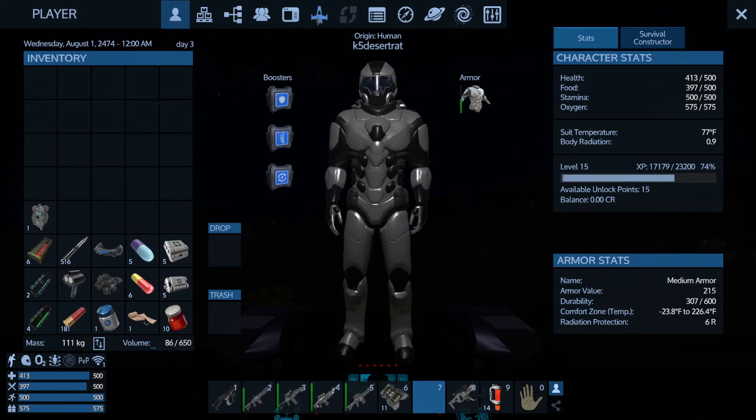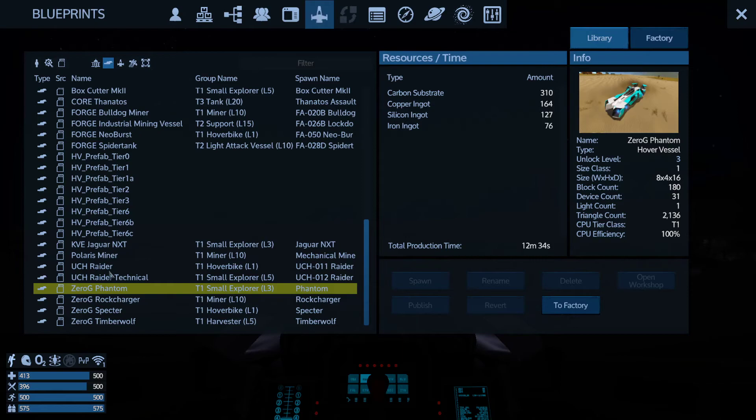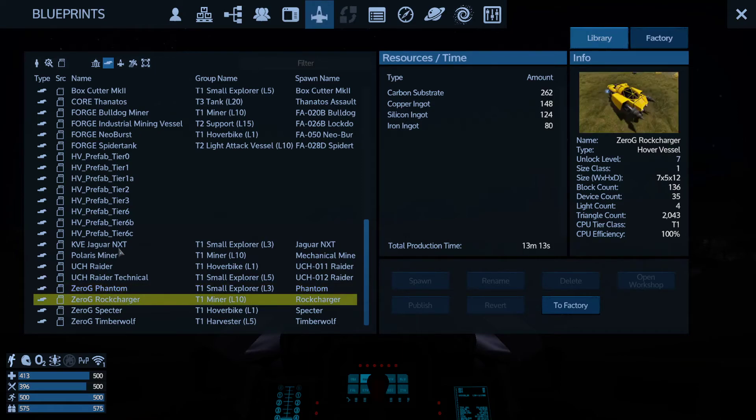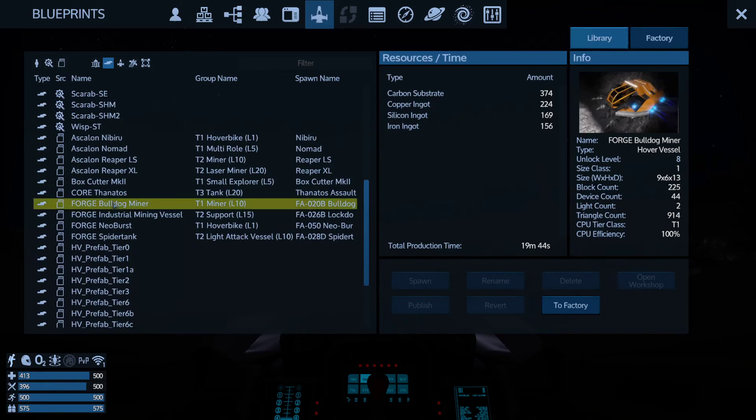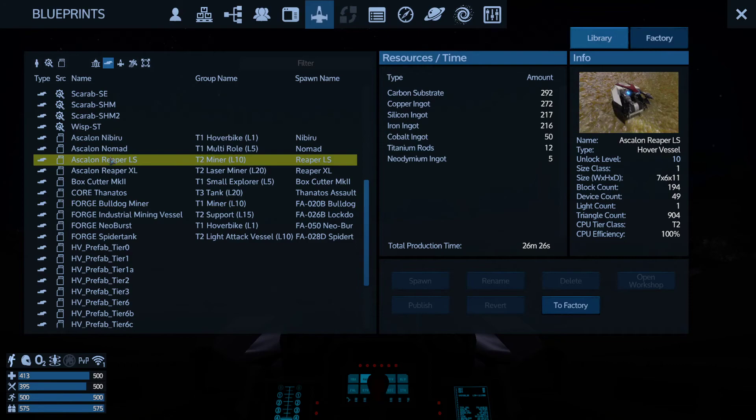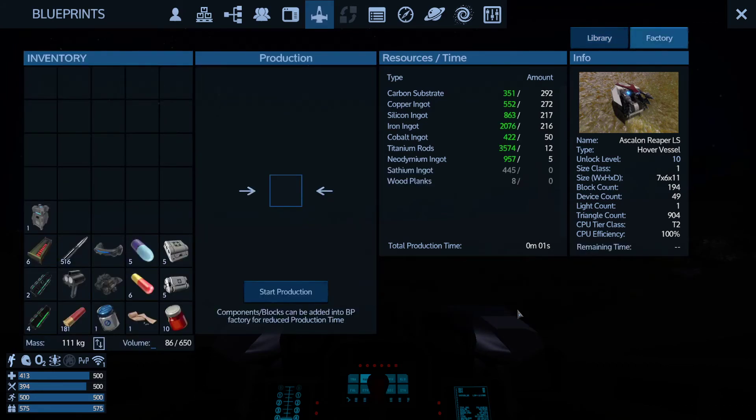We're level 15 currently, so that kind of limits us to level 10 miners. I believe that's the one I usually run with. Titanium rods of 12 — let's see what we've got. No issues at all, so we'll go ahead and do this one and it'll be almost instantaneous.